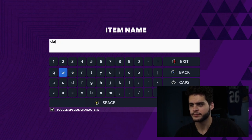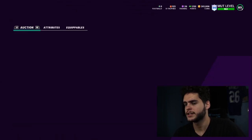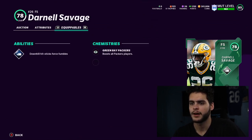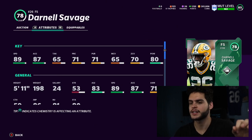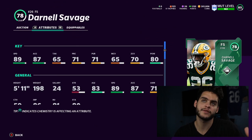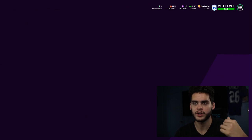Next at number 3 — shout out to someone on Twitter who DM'd me this one — is Darnell Savage, rookie for the Packers last year. He has a pre-built X-Factor: Avalanche — downhill hit sticks and force fumbles. He's got 89 speed, 87 acceleration, 80 hit power. He's kind of like Troy Acpe, but probably an even better user because while he has one less speed and a bit less acceleration, he has way better hit power. If you're looking for picks and deep user plays, go Troy Acpe; if you want more box presence and forcing fumbles, Darnell Savage is your guy.